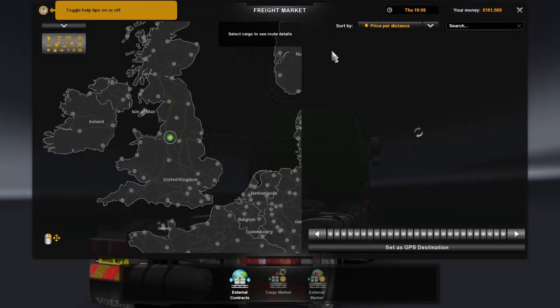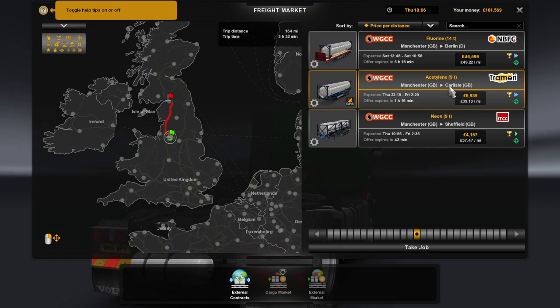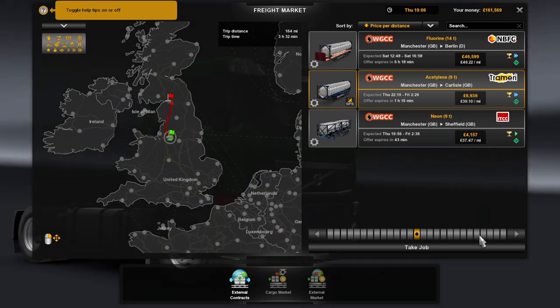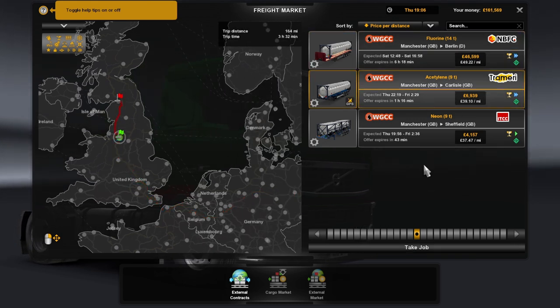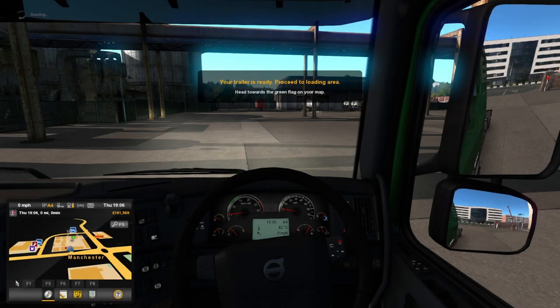So, Freight Market. We are going to be going up to Carlisle — we're taking some Acetylene up to Carlisle. Lots of it. It's going to pay us seven grand. We could go to Berlin for £46,500 but this is only a short video and I want to end up in an English city. It's a city, isn't it, Carlisle? Yeah, of course it is.